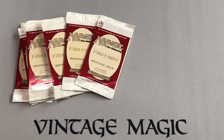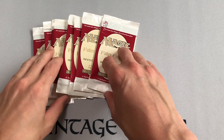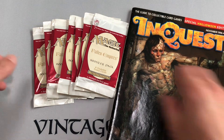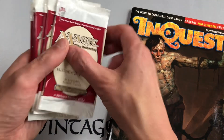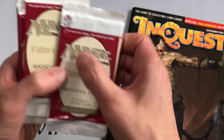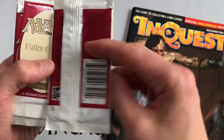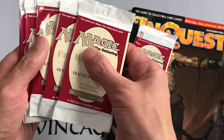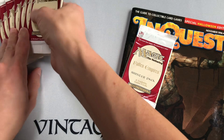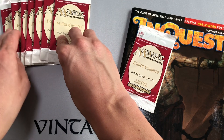Good morning everybody. We have a stack of Fallen Empires booster packs from 1994 and our InQuest magazine from 1996. We have eight booster packs — this one pack came from a different box and has some of another pack stuck to it, so we're going to open that one today. We'll take the other seven packs with us to Magic Con Las Vegas and leave them there for good luck — lucky seven.